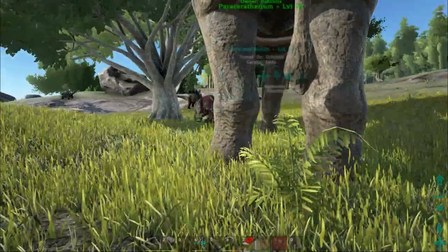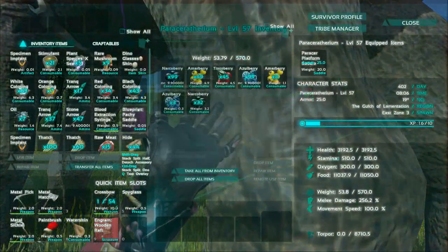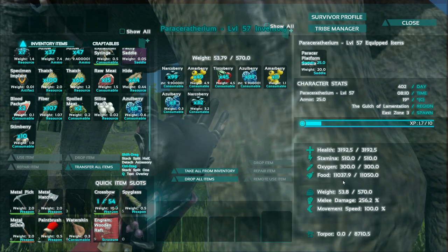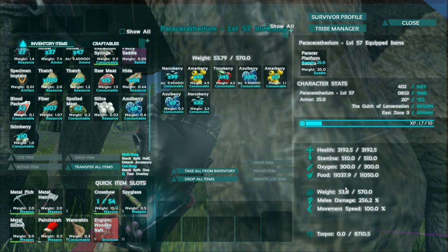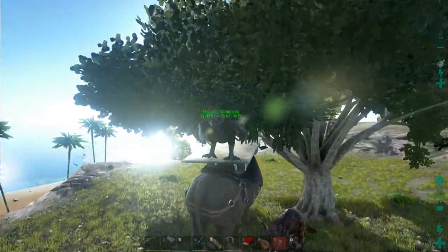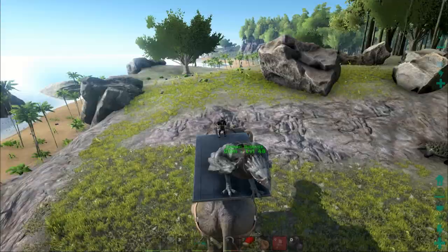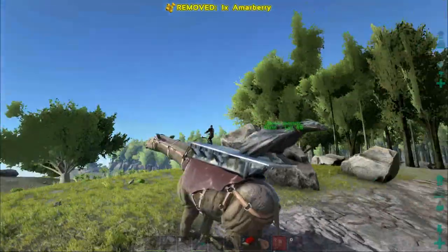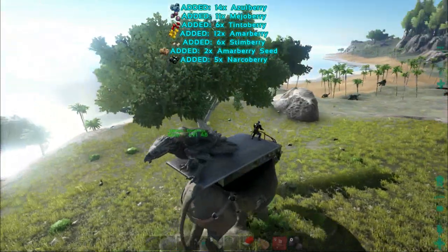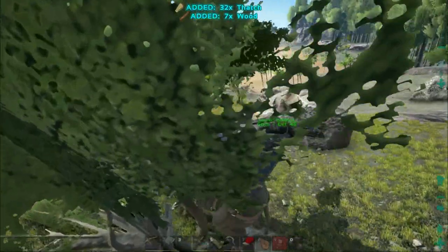Let's start running. It's not too slow — certainly faster than the Bronto. It has no alternate fire. It seems decent to me, and certainly would be a good pack animal if nothing else. It can also harvest berries quite efficiently. It can harvest trees with the same kind of efficiency as a Bronto. I like it — it's very easy to ride, unlike the Bronto, which is a nightmare to use.